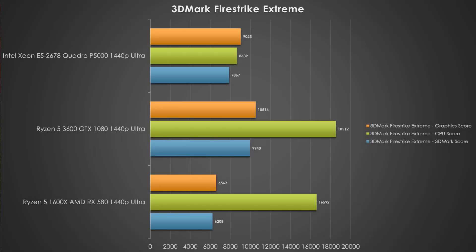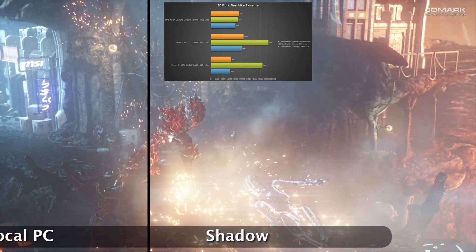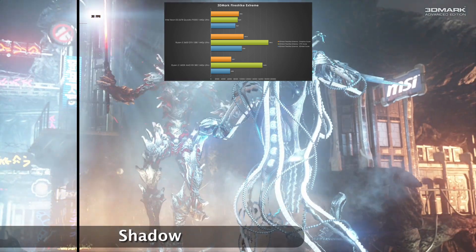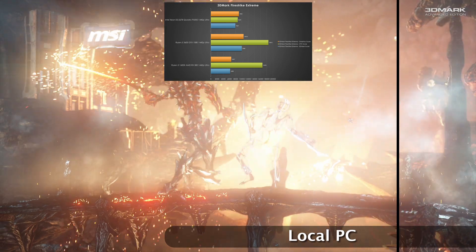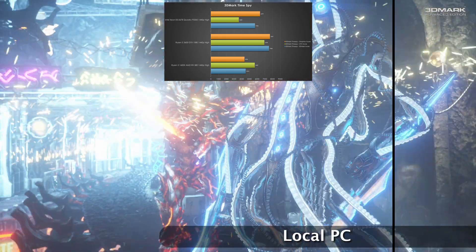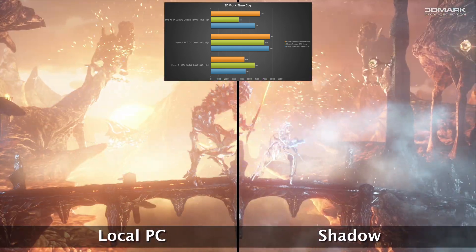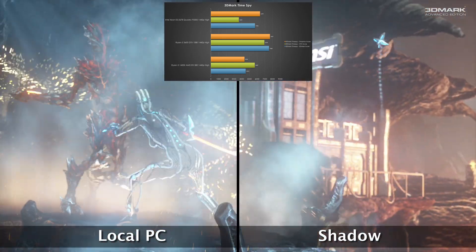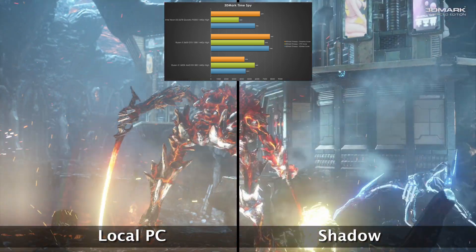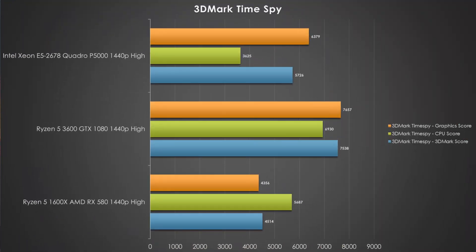With the games out of the way, let's look at synthetic benchmarks. 3DMark Firestrike shows that the Shadow platform provides a very choppy experience, so I don't recommend running this benchmark for fun. We do observe clear CPU deltas — the newer Ryzen processors are clearly outpacing the Xeon processor. The saving grace is the P5000 does maintain the trends we saw in gameplay. Moving into Time Spy, the graphics score follows similar trends, and the CPU scores tighten up quite a bit, but Shadow is not able to perform compared to the more expensive gaming PC.